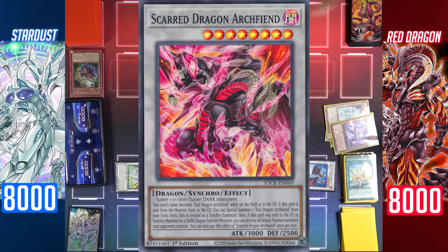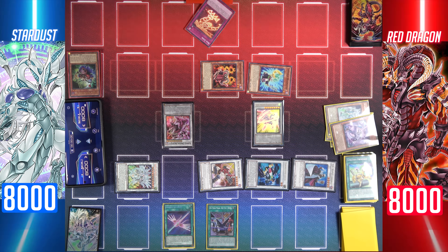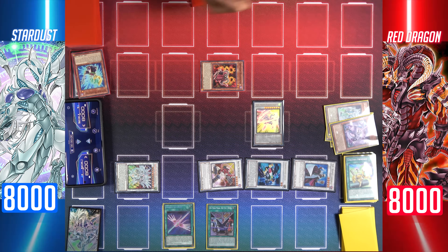Effect of TG Hyper Librarian, and the effect of Vision Resonator — I can add a spell or trap from my deck to my hand that mentions Red Dragon Archfiend. I'll add Red Zone to my hand. Draw a card. Synchro summon Scar Red Dragon Archfiend and Synchron Resonator to make level 9: Hot Red Dragon Archfiend Abyss.